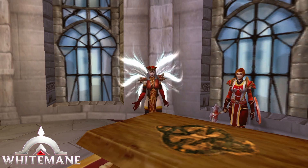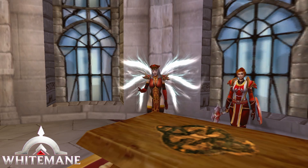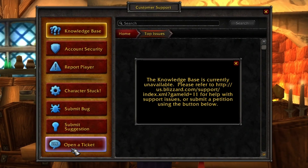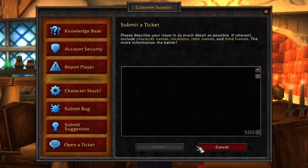Alrighty, my little munchies. Last but not least, let's go over how you can contact one of our GMs if you need direct assistance in-game. Just simply click on this little question mark button and a new window in-game should pop up. Follow the steps shown here and click on Open New Ticket. And that's it — type in your issue and put your evidence links in there, just like with the bug reports. When you are done, just submit the ticket and a GM will try to help you as soon as possible.